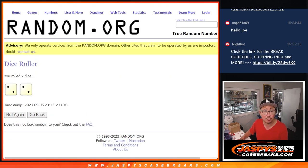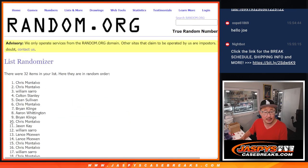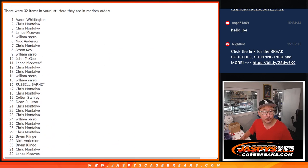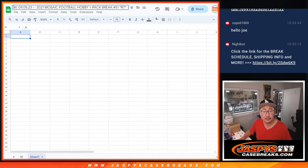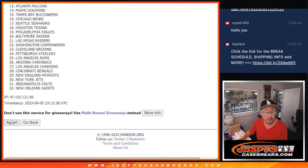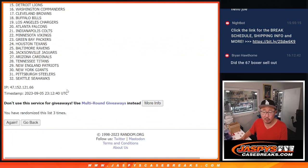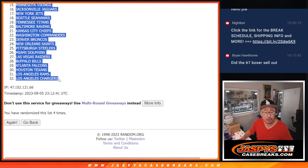Second dice roll will be for the giveaway part. Two and a two, four the hard way. One, two, three, and four. Aaron down to Lance. Two and a two, four times for the teams. One, two, three, and four the hard way. Bears down to Chargers.